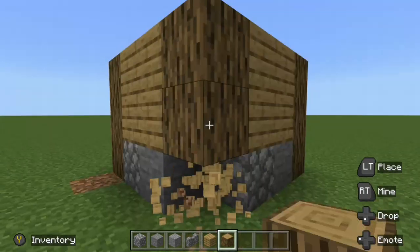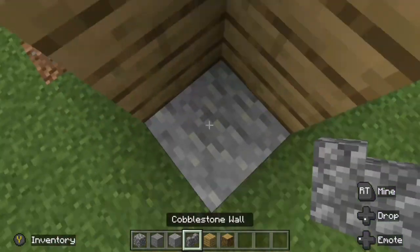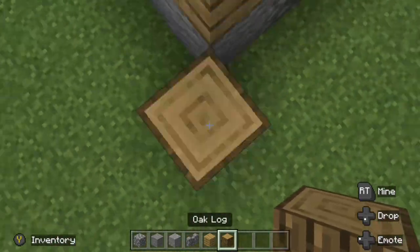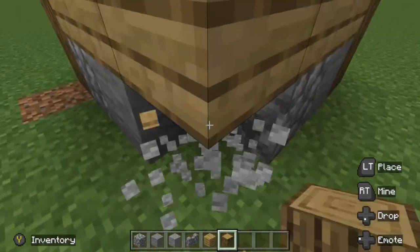On to the next tip. Many people know that you can put the corner post of a house one block diagonally to the house itself to give it a little bit more depth. However, you can also just use wall blocks to simulate this on a smaller scale.